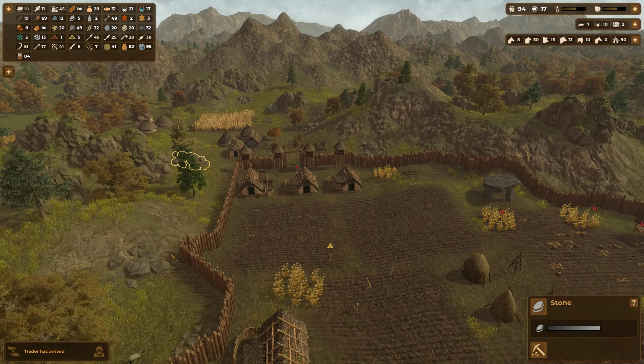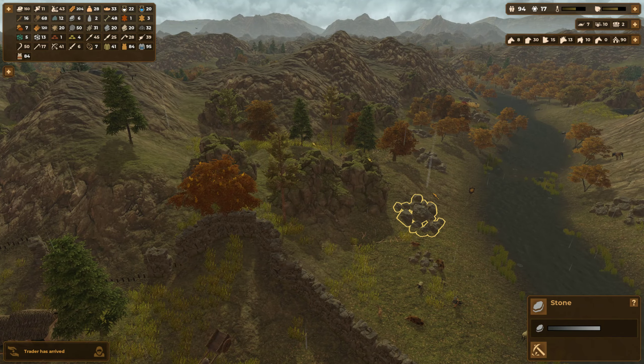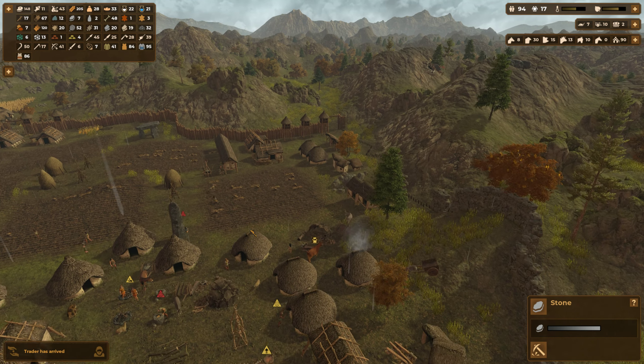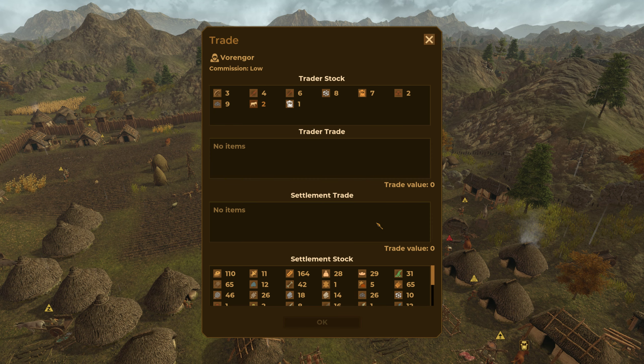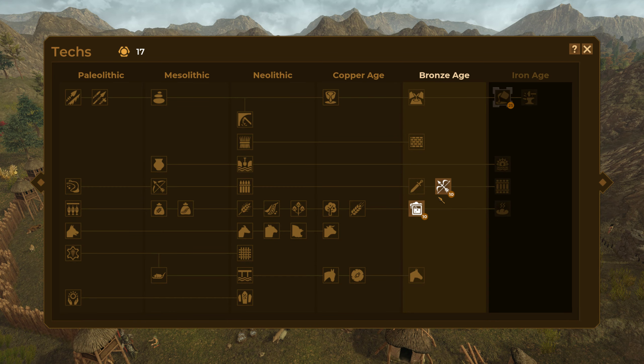There's stone here, there's stone here, there's a little bit of stone here, and there's more stone over there. So we should be fine on stone and fine on that wall. Trader has arrived - what can you offer me? Brewing. Probably will cost 400 again. I don't think we have enough trade goods to buy it now, and really, I don't think I need it, because we actually can do it that way.